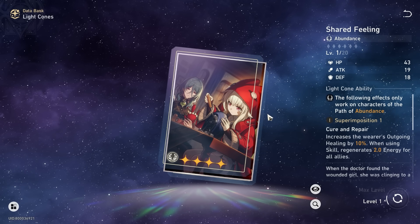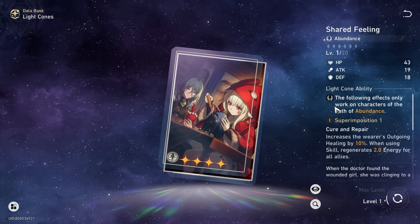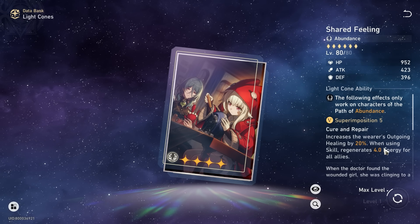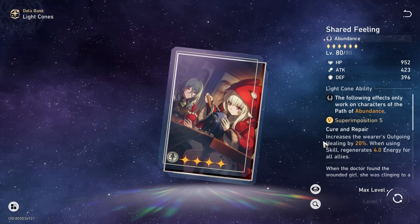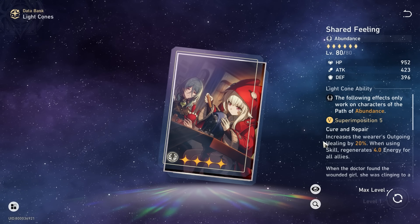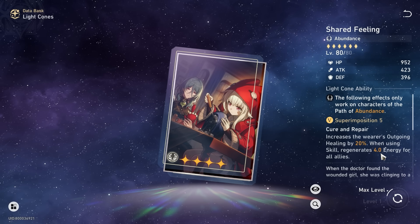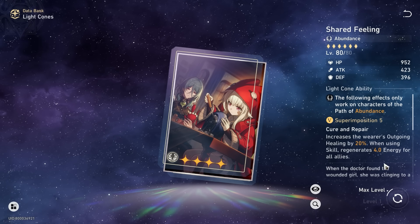For every super imposition that you have, if there's 2 energy here, Ranmei needs 1 super imposition less. So think about it as the total additional energy you need is a total of like 16. Memories of the Past at S5 is 8 plus 8, so that's how you get your 16. But if you, for example, have Shed Feeling at super imposition 5, you only need 12 more, which is like 6-6, which means you can have a super imposition 3 Memories of the Past if you use a heal once. If you use a heal twice, you will have 8 energy and all you need is just super imposition 1 Memories of the Past.